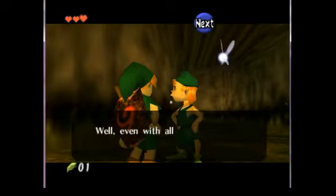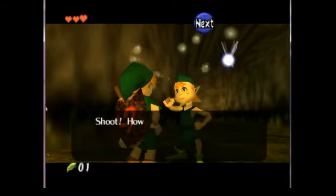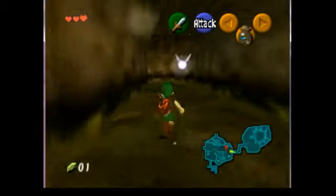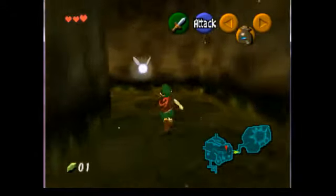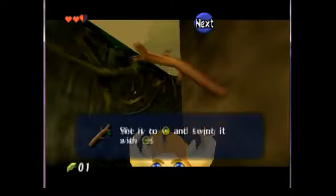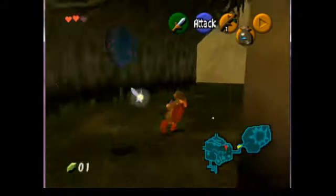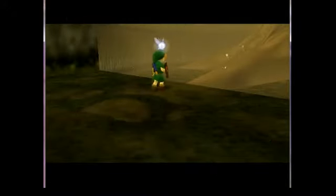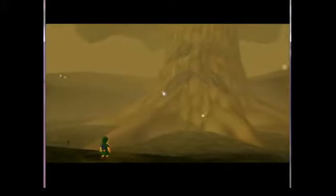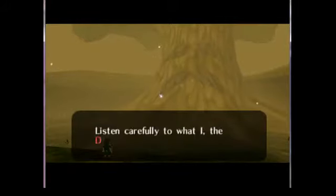I wish you could get past Mido the way you bypass the guard in East Clock Town in Majora's Mask — just by running backwards. Now I'm going to kill these Deku Babas and get the Deku Stick, which is pretty much the reason this run is possible. I'm also going to take a full heart of damage, and I'll explain that later. This cutscene is pretty much the only cutscene we'll really see, and it's vital to the wrong warp glitch.